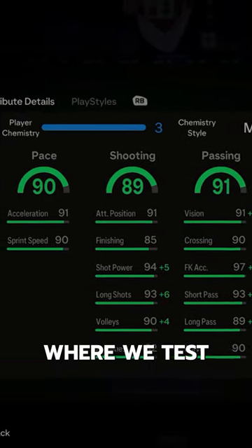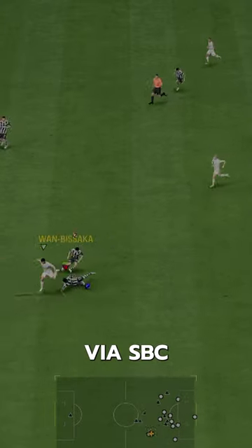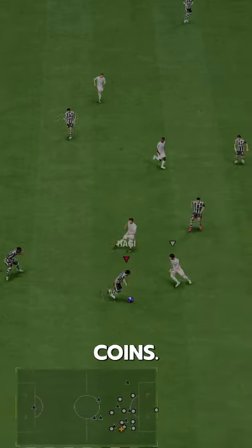Welcome to Baller or Bust, where we test FIFA cards so you don't have to. We've got FUT Birthday Icon Hagi. You can acquire Hagi via SBC for 500,000 coins.